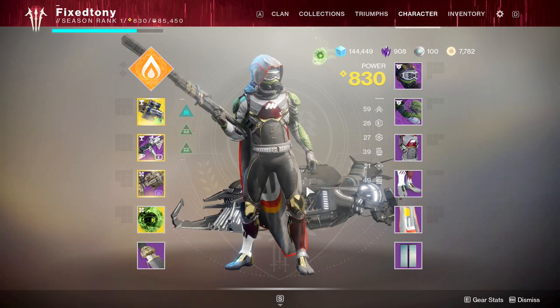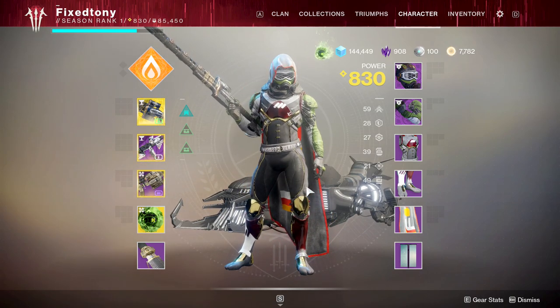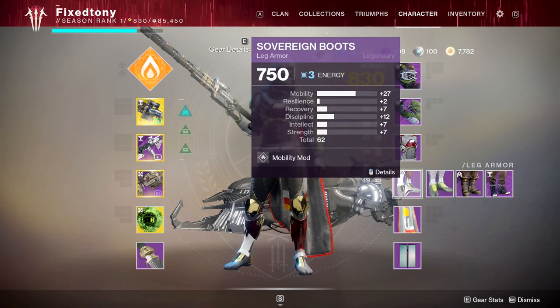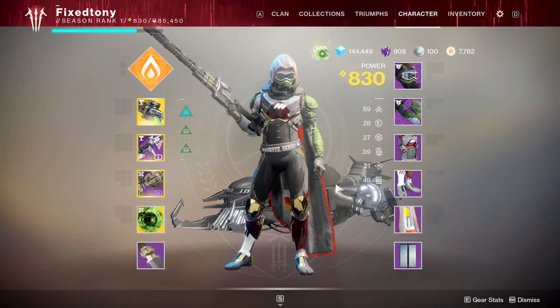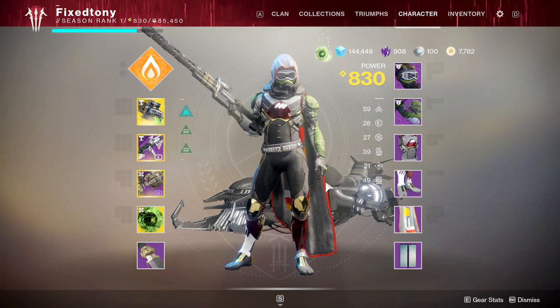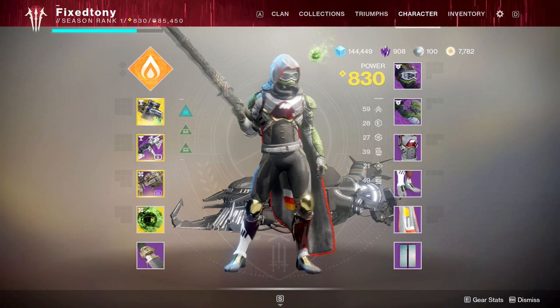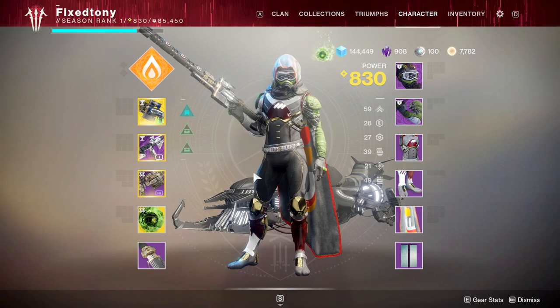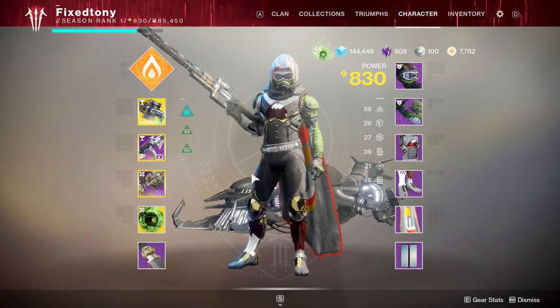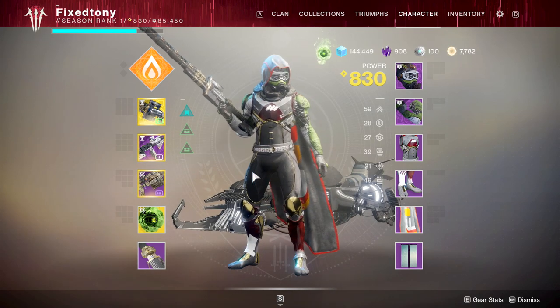I'm not trying to attack Bungie — I just want them to know this is wild, please fix it. I've only gotten two pieces for each of the armor sets I want, and with a pool this large I honestly don't think I'll ever complete them. Bungie is probably just going to wait until next season to introduce a fix, and the community is going to go crazy praising them for it — and I just can't stand that.